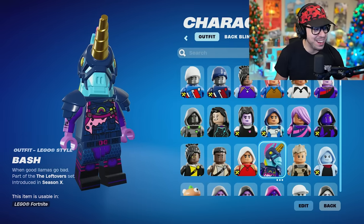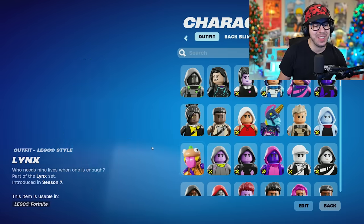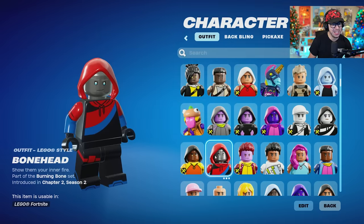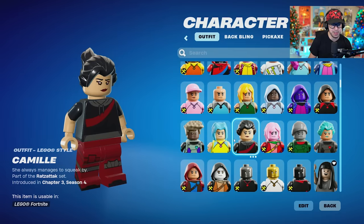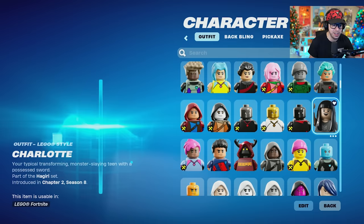Bash! The whole unicorn head and everything. Battlehawk. Beef Boss — look at him with the burger head! The burger head is so nice, a good little touch. A lot of generic ones for sure, and a lot of ones that still need to be completed, but there are hundreds of fully completed models, and you love to see it. Charlotte.